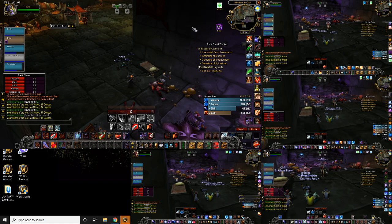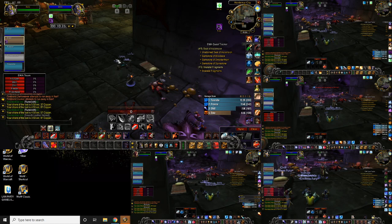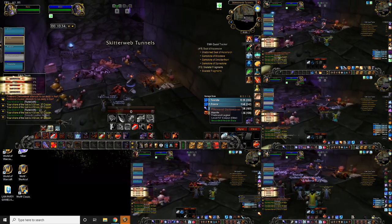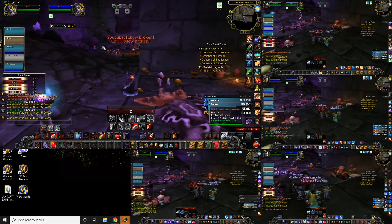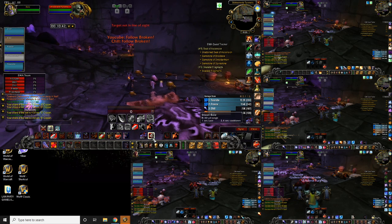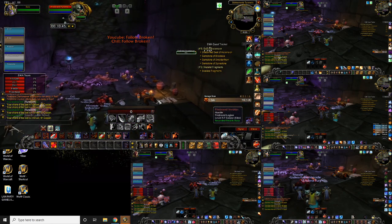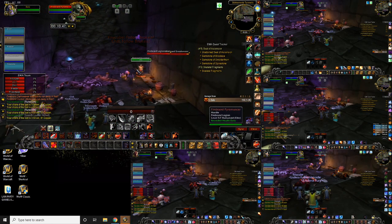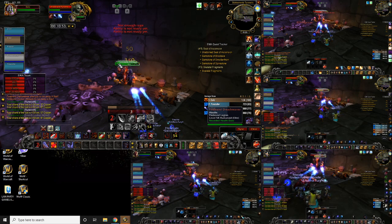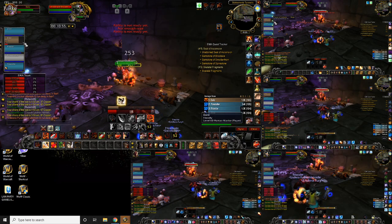Another thing to watch out for is these guys dispel your buffs. They've dispelled Intellect off me, which I don't care about, but if they dispel Fortitude I'd re-cast it. These are the guys that drop the item we're after. If you sheep in front of the corner you end up getting two packs. So what I like to do is just shoot one with a bow, bring them around the corner, and just face tank them. They go down pretty easy, and then you can sheep them once they come around the corner if you want.